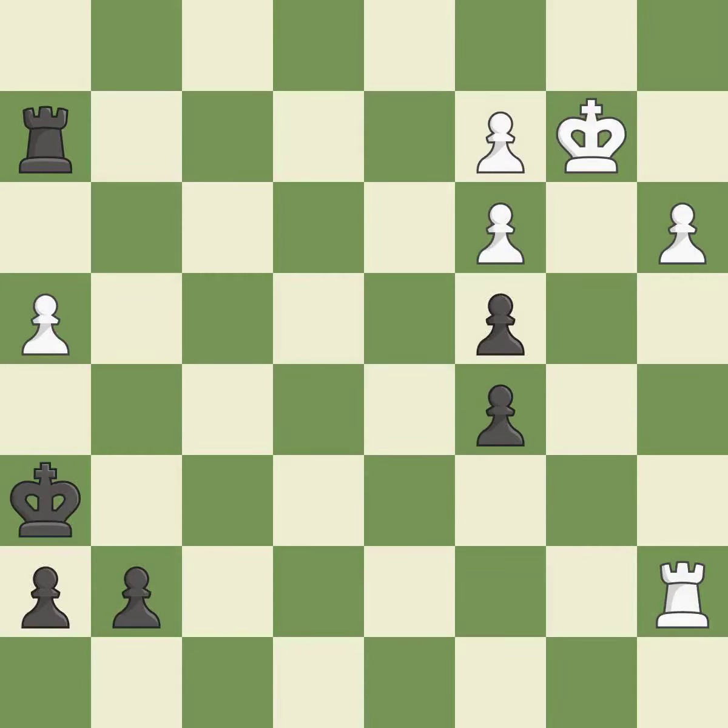Only one move worked there, and this wasn't it. This misses a better way to defend a pawn that was under attack. This allows the opponent to push a passed pawn towards promotion — a miss. This pushes a passed pawn. The pawn is now passed because it can no longer be challenged by opposing pawns as it tries to promote. There was only one good move there. This permits the opponent to push a passed pawn towards promotion — a mistake. There was only one good move in that position. This misses an opportunity to push a passed pawn towards promotion — a miss.